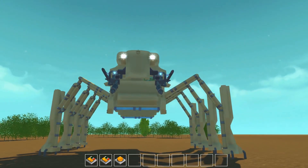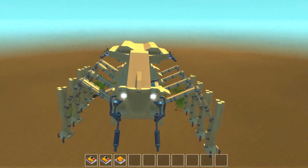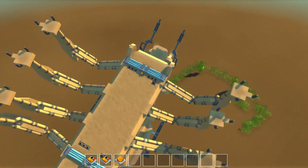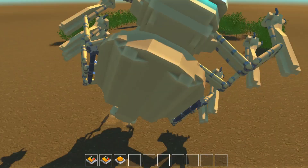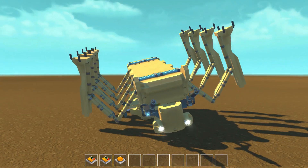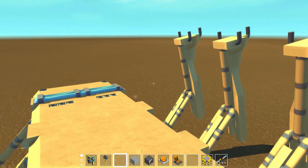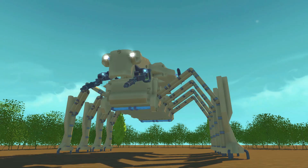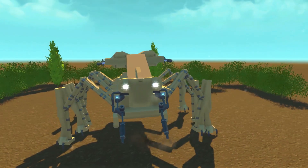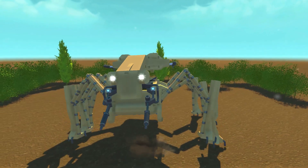A little bit of a rough landing there, but it kind of just picks itself right back up — that is so neat. Let's see what it looks like walking in the air... oh no, walking in the air is not a good idea — it causes backflips! These things are built to last though. I'm hoping I don't get stuck in here — good, I did not get stuck. All right, let's reset this thing. Lesson learned: do not walk in the air.